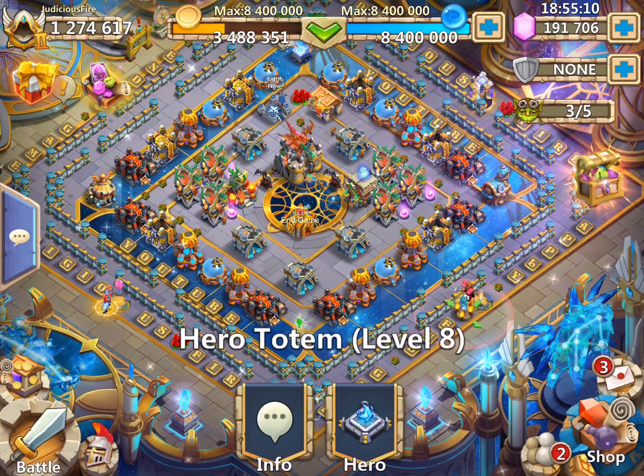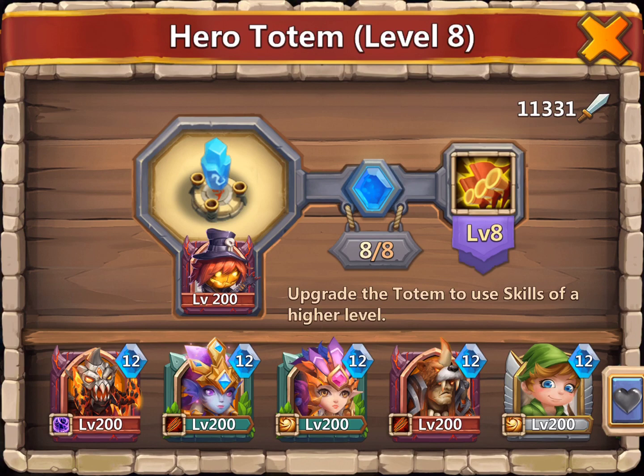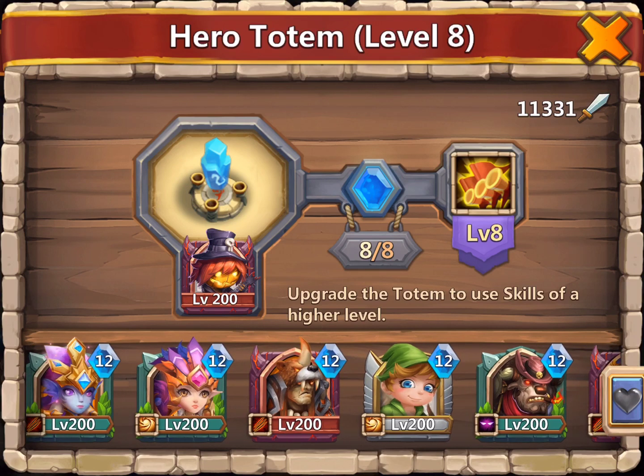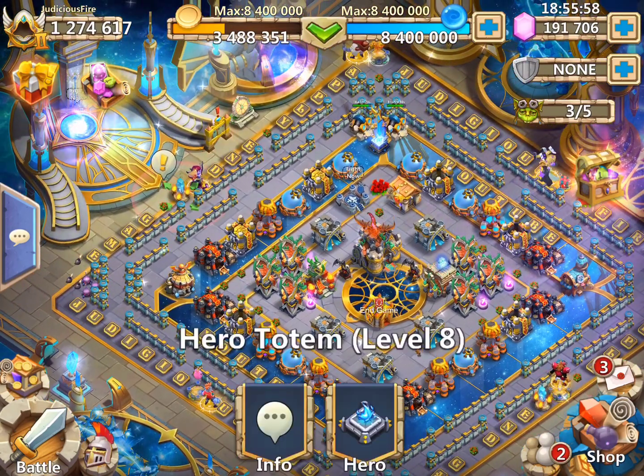In Totem, I have my classic two. I've got Pumpkin Duke. Pumpkin Duke is one of only four heroes in the game that, when placed in Totem, will buff your entire six-person team. Every other hero you choose — with the exception of three others — will only buff or damage heroes that are nearby. Pumpkin Duke will increase the attack, attack rate, and movement speed of all allies globally by 45% for eight seconds. That is a game changer.